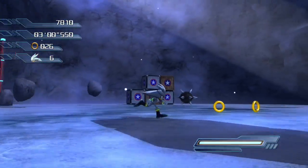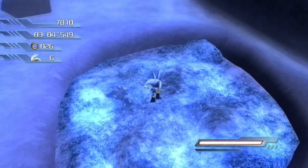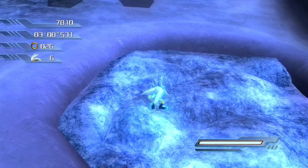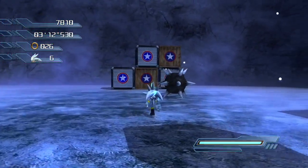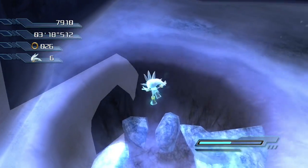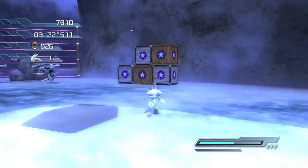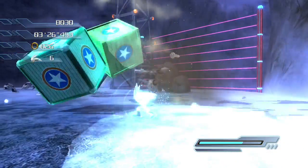How am I supposed to hit that? I think I am supposed to be able to break through this, but I just don't know how. Oh, I know - let's try this. Not quite what I meant to do. There we go. Also, searchlights are apparently only ground level. Moving on.